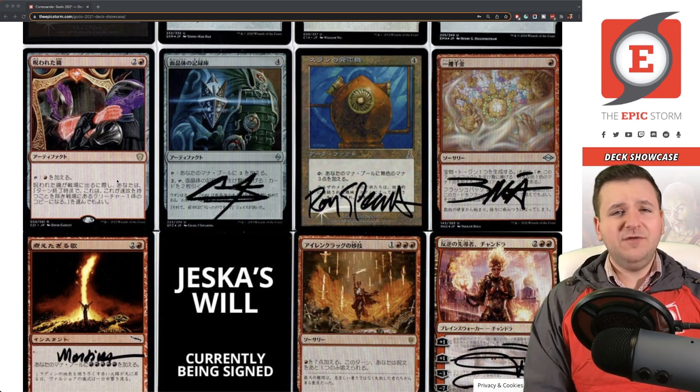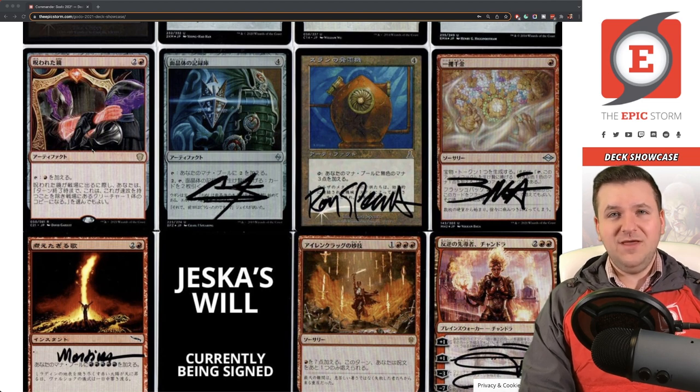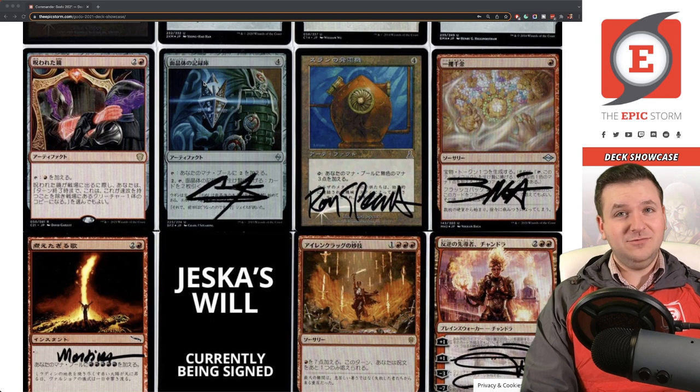Cursed Mirror is pretty sweet — when it enters the battlefield it taps for mana, and you can have it enter as a copy of a creature. So you can copy Godo and trigger his search ability to go find another artifact, like Lightning Greaves. The first Godo attack might get you one artifact, then you play Cursed Mirror as a Godo copy and attack for lethal. It's also acceleration if you're tight on mana. I think I've cast it once.